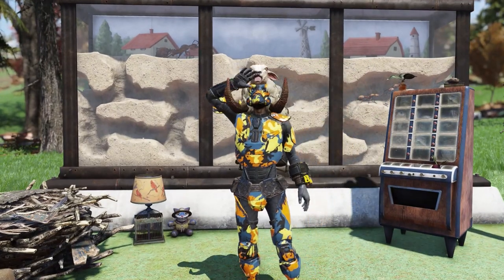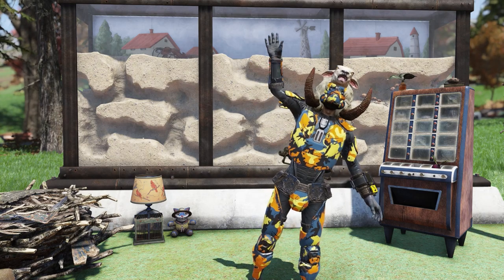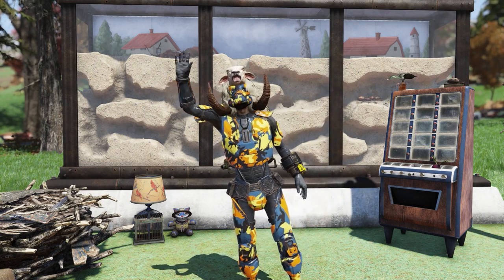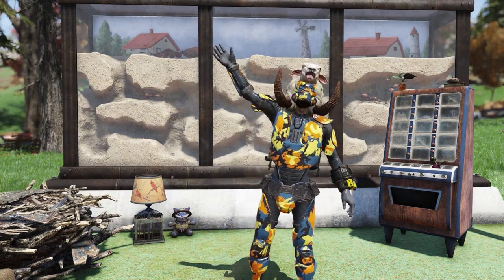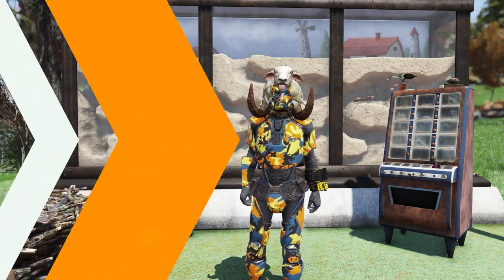Hey guys, Tonic here. Another Tuesday, another Atomic Shop review. This week in the Atomic Shop we have a brand new bundle called the Pioneer Summer Camp Bundle. It's being sold for 1,500 atoms and I just picked it up, so let's go check it out.